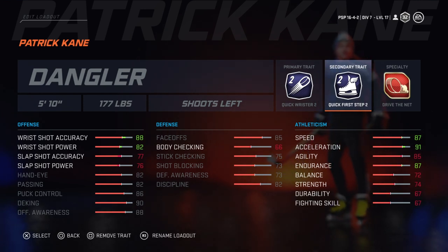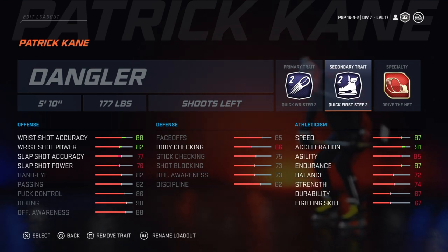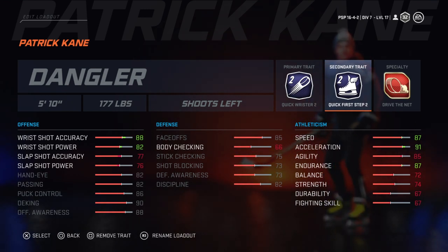Patrick Kane is about an average defender, so shot blocking and stick checking at 75 is what the defense warrants — you're pretty solid for that. Faceoffs at 85 isn't really necessary unless you're trying to play as a center. But most people playing this build, I'd strongly recommend playing as a wing, because you won't be stuck in the middle of the ice. If you're on one of the wings, you can get up and down the side of the ice.